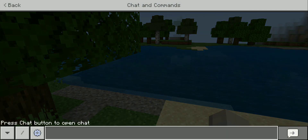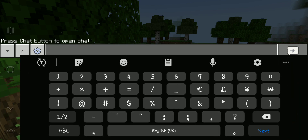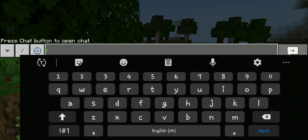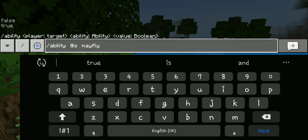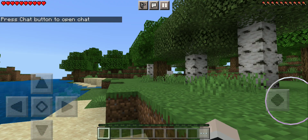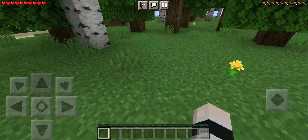Type in slash ability, then @s — which is you — and then there are a few options. The first one is mayfly, and then you put it to true. This lets you actually fly in Survival mode.